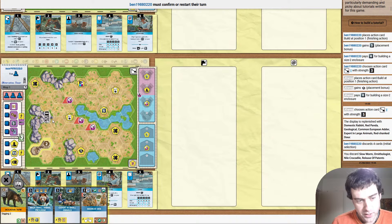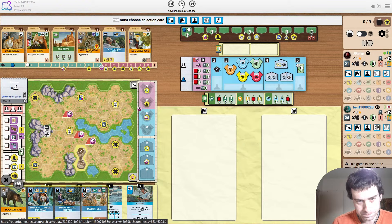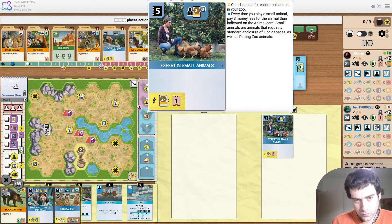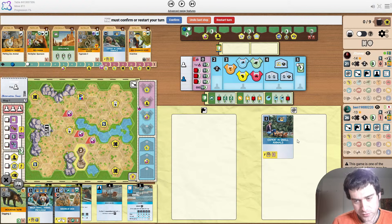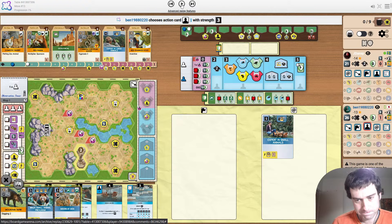Generally you want to be connecting to the tower. You'd need a really good reason not to. I'm not sure five money is a good enough reason this early. Starting with Expert in Small Animals — this is a card that you'd ideally like to play later when you already have some small animals out to get the tickets from it, but you just have to play these sponsors, and playing it before associating makes sense. It's going to make the animals cheaper.